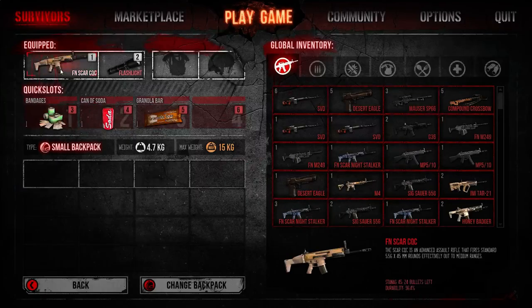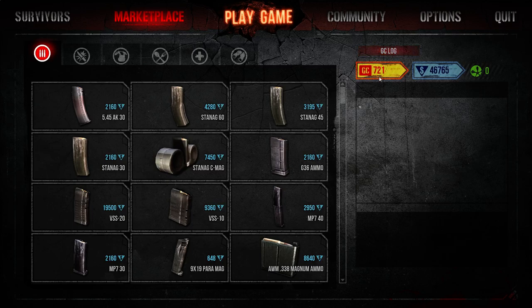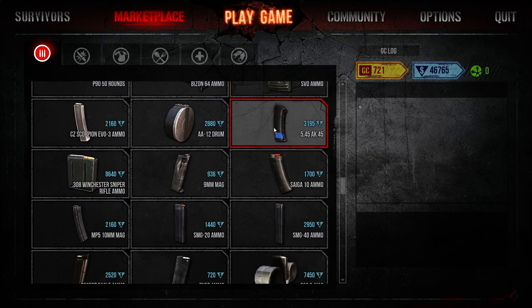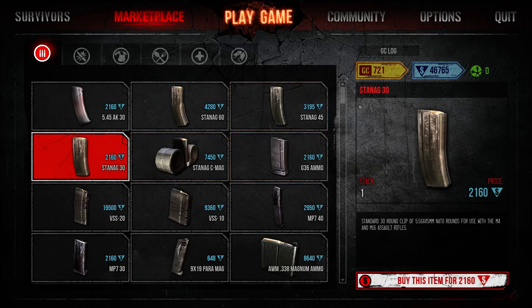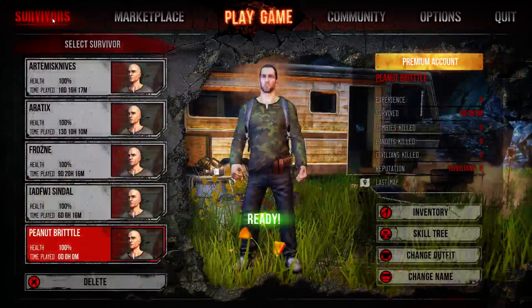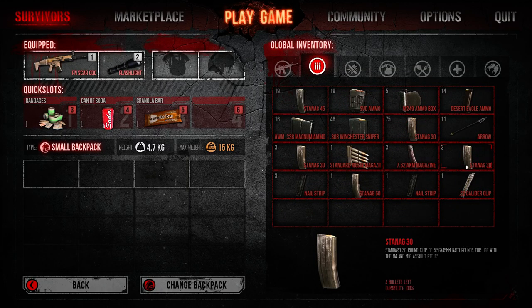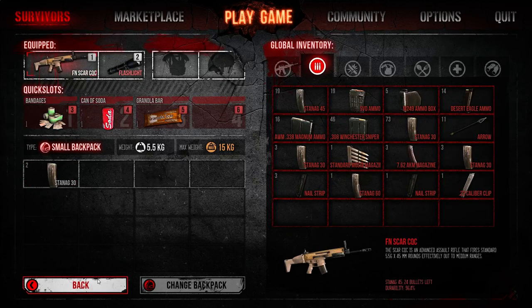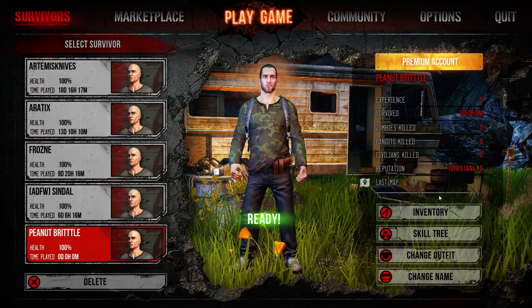Let's take this Scar CQC right here and put it on him, since he's a brand new character but we've already got some items in our inventory. Then let's navigate over to the marketplace. Since we've already got some GC and some game dollars, you can see that everything in the store is purchased with game dollars. We know the Scar uses Stenag 30s, so let's end up buying some ammo. You just buy the item and it will go into your global inventory into the ammo section. We can then take those Stenag 30s and put two on our character. Our fresh spawned character now has two Stenag 30s and a weapon — but that's only if you have access to your global inventory, which you should for a brand new character or if the character has died.